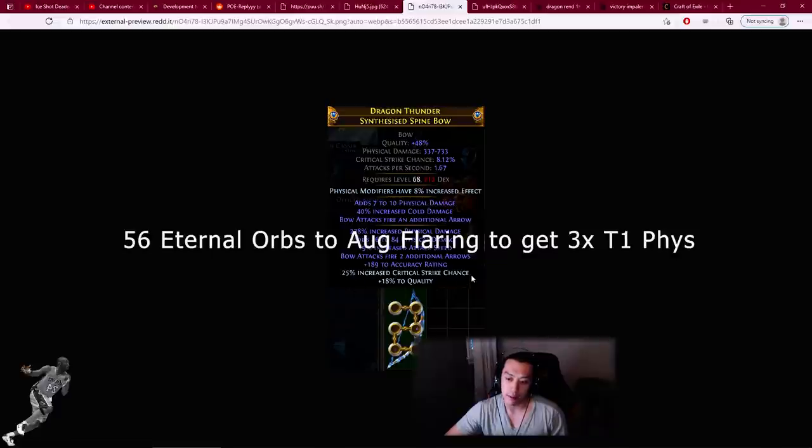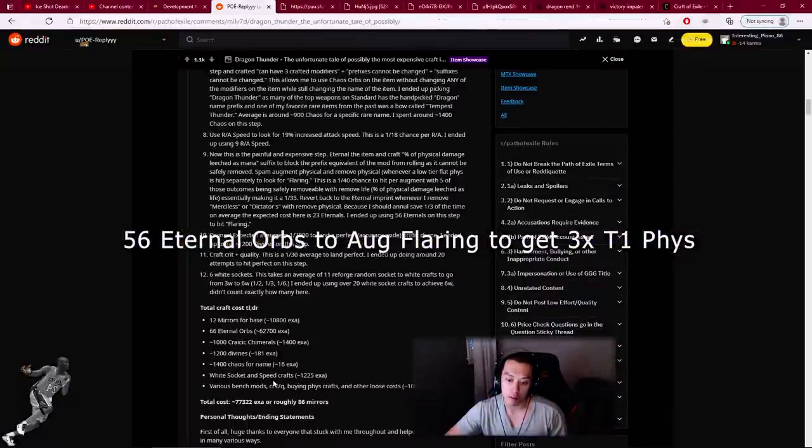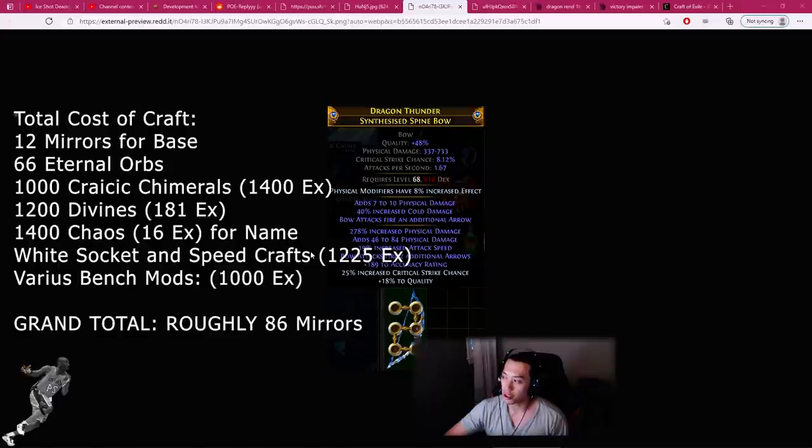Afterwards he crafted crit chance and divined it. The bulk of the cost was using eternal orbs to fish for flaring — that one increase from tier 3 to tier 1 hybrid ended up costing close to 86 mirrors total. The total cost breakdown: he bought the base for 12 mirrors, spent 66 eternal orbs, bought 1000 imprint beasts for 1400 exalts, 1200 divines for 181 exalts to get a perfectly divine roll, spent 16 exalts naming the bow, 1225 exalts for white sockets and speed crafts, and 1000 exalts for various bench mods and fish crafts.